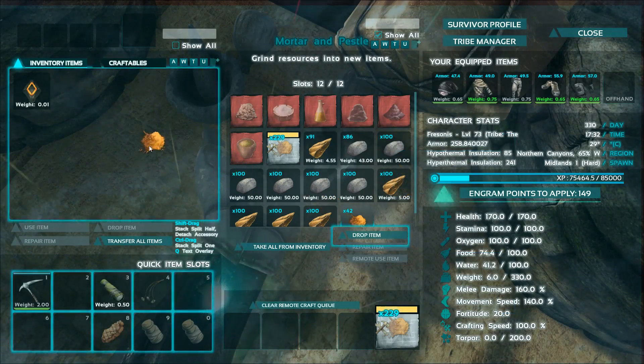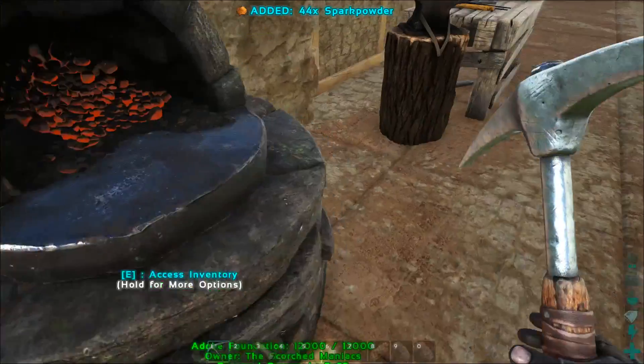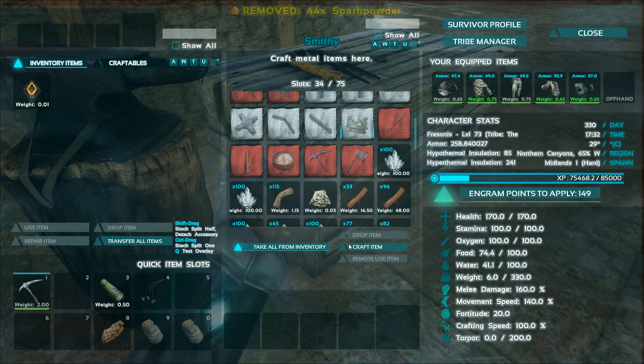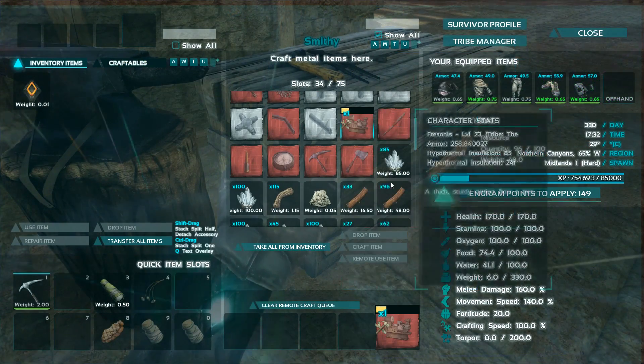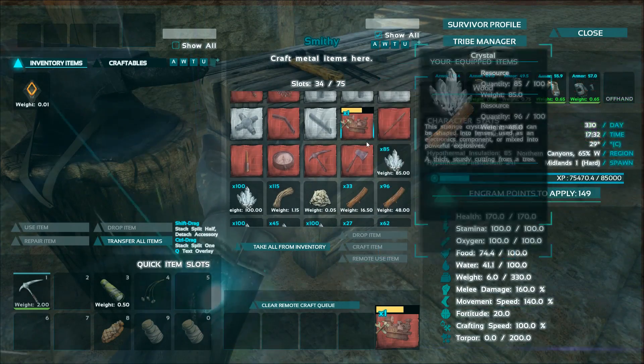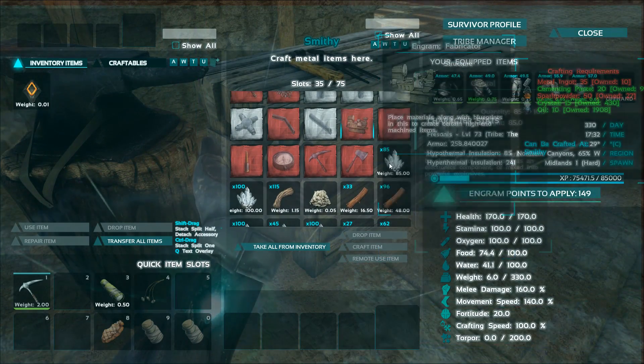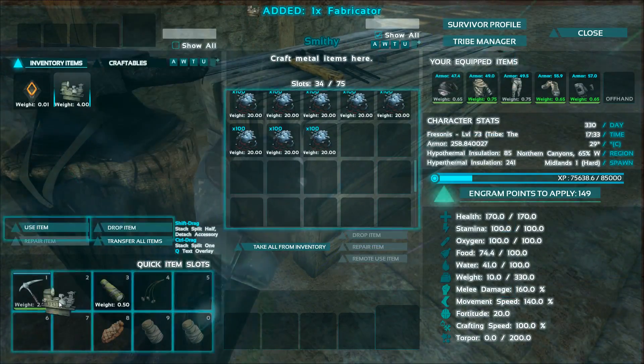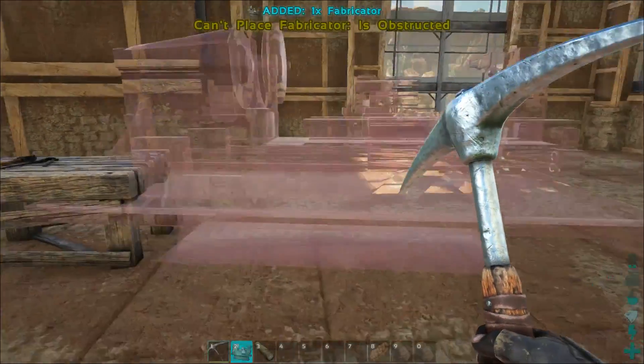Back to the base. We needed the spark powder — let's see if we have everything now. Yes, we can make it! Let's craft the item. Nice. Of course we need to make gasoline soon. Where is it? Here it is. Nice, and how big is it?